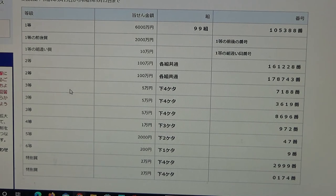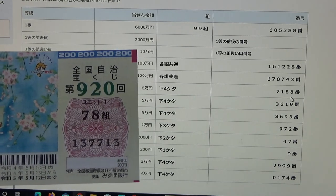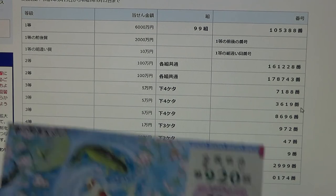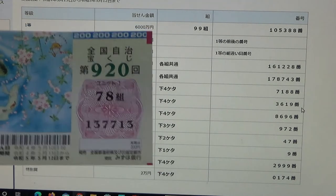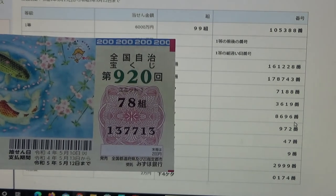To win the first third prize, Goman-en, the last four numbers of your ticket must be 7188. I have 7713 — no good. To win the second third prize, Goman-en, the last four numbers must be 3619. I have 7713 — no good. To win the third third prize, Goman-en, the last four numbers must be 8696. I have 7713 — no good.